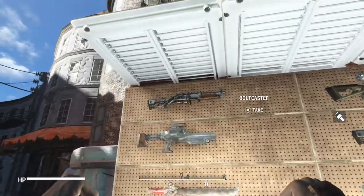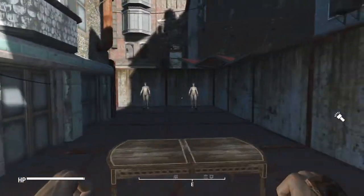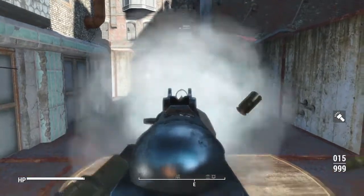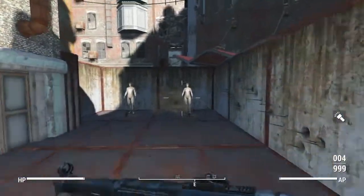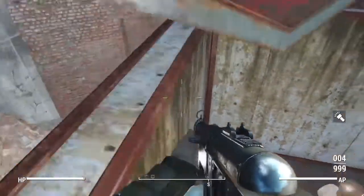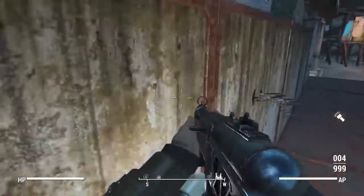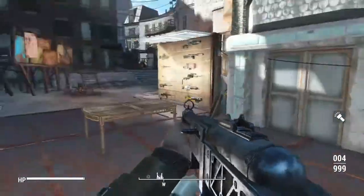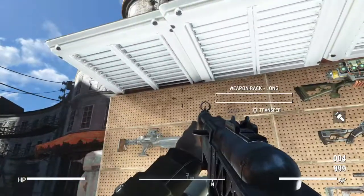First off we got this here Boltcaster. This is going to be a combat rifle and a harpoon gun mixed. When you shoot you get these awesome harpoons which can also be used as steps. So you can use these to get to higher places that you couldn't previously reach. Awesome, super useful weapon to have.